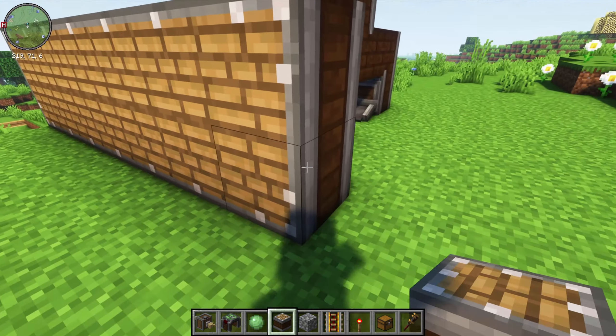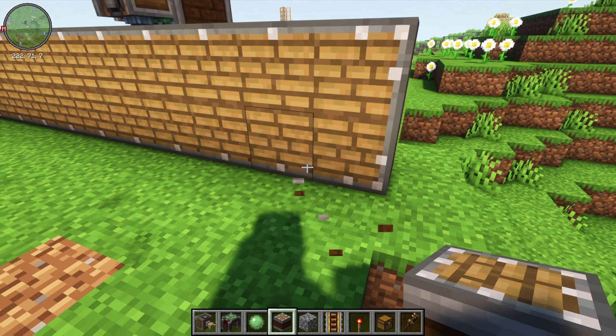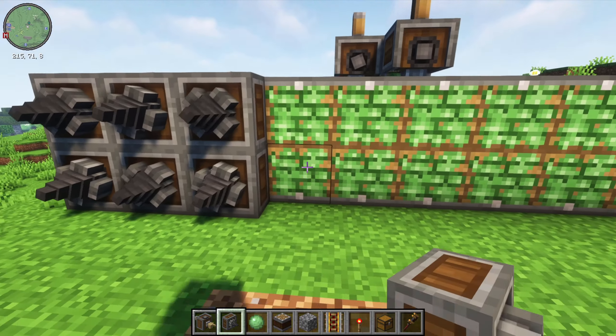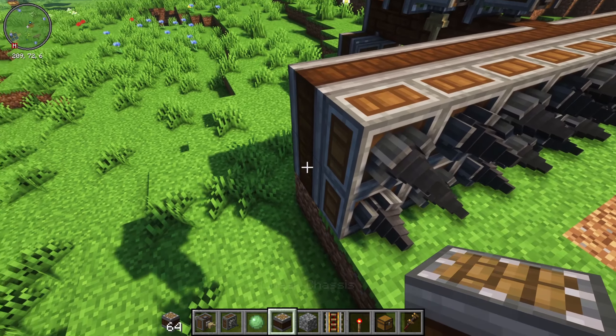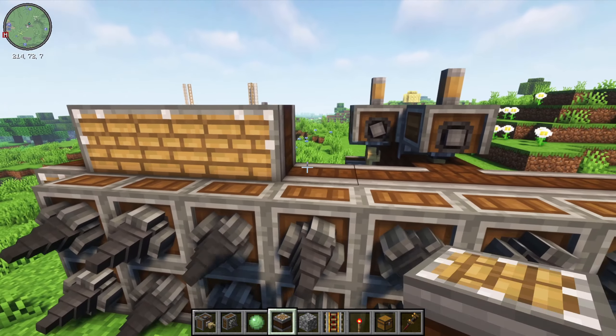Now go up five in each direction — one, two, three, four, five in that direction and one, two, three, four, five in that direction. Slime each one of these. Next put your drills on the front side where you've slimed the linear chassis, all the way down. It should be a total of 22 drills.